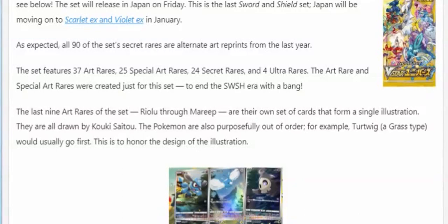I figured I'd throw on the camera and microphone and we could just kind of go through it together, because this morning we got some very, very exciting new cards. Just thought I'd go over it really quickly. For those of you that don't know, V-Star Universe is the Japanese equivalent of Crown Zenith, a set that we will be getting in January.